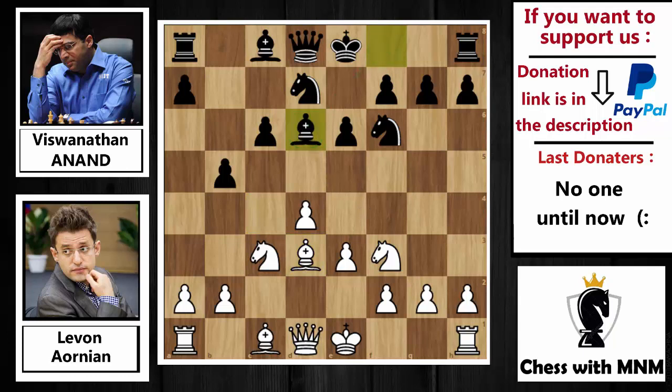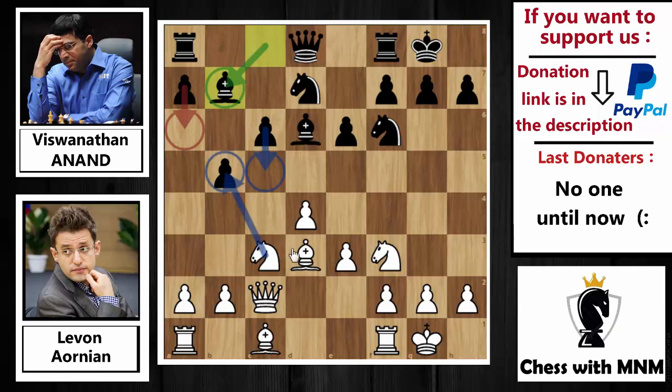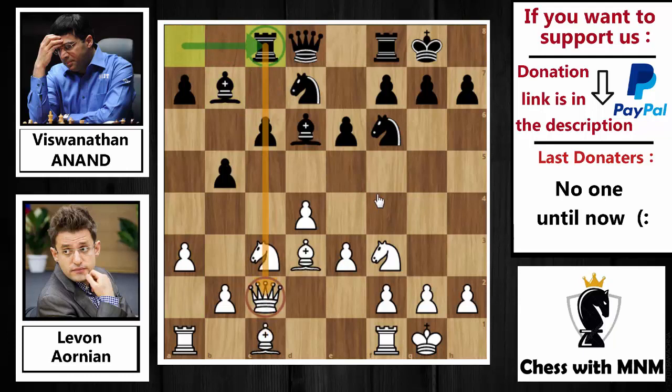Another idea is bishop to d3 and then castling, bishop to d6, then castling, bringing the rook or queen to the e-file and pushing e5. So after bishop back to d3, bishop to d6 played by Anand. Aronian castled, Anand also castled, and now queen to c2 played by Aronian with pressure on the h7 square. Bishop to b7, a6 supporting the b5 square, then c5 comes, and now rook to c8 played by Anand, developing the rook on the queen's diagonal.